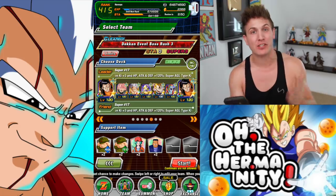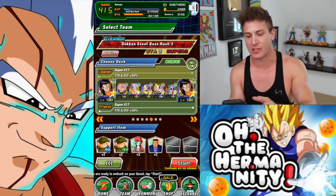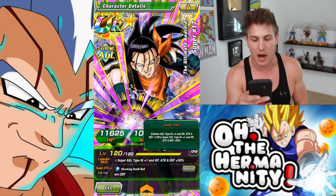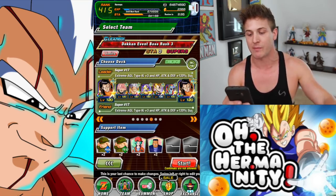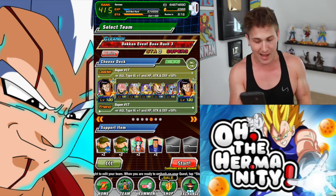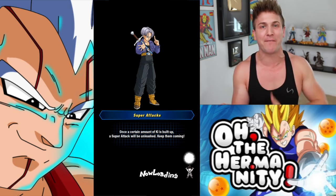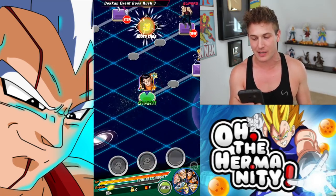Good news — I was actually able to find a Super 17 friend. One of my friends Anthony hit me back on my text message and said he'd put his Super 17 in there, so thank you Anthony. If you take a look at his leader skill: Extreme AGL type ki plus three and HP, attack, and defense plus 120%. He does the same thing that Super Saiyan 4 Vegeta does but for the extreme AGL team. I apologize — my LR Vegeta is only at level 136. I just recently awakened him and I'm kind of out of training items.